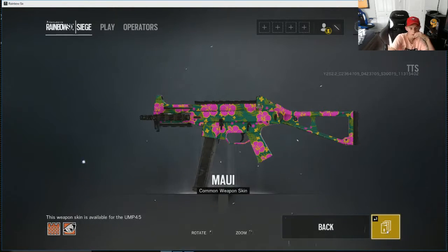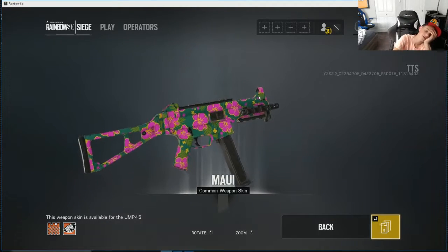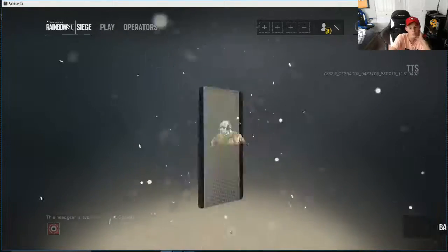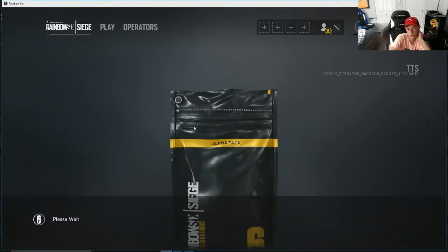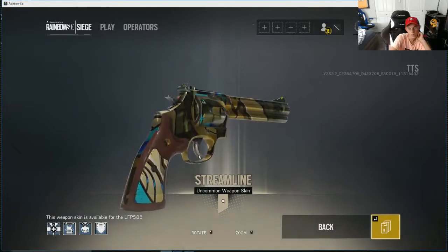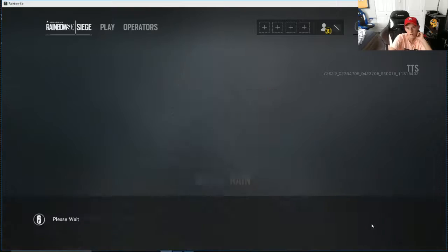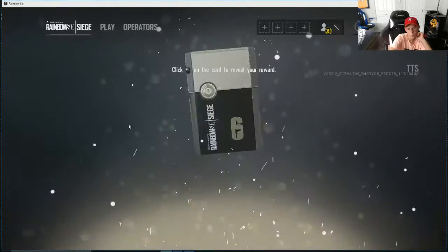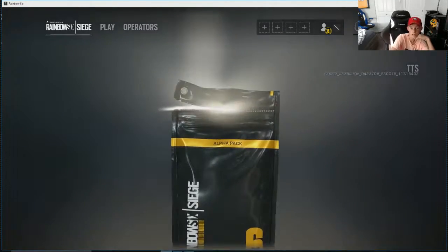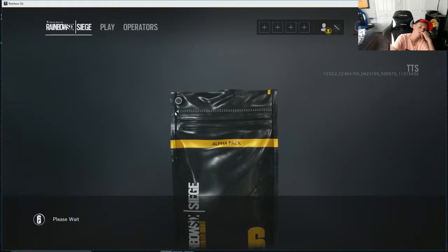I don't like that. Brayden was showing he was using Castle the other day and showing me how when he first got the game, this was the camo they got because Castle was one of his first operators — and that's what he got, Velvet Shell. Don't like that. Here's a P9 — always P9. Skull Rain. I do want this on my main account — it's non-common but it's nice.